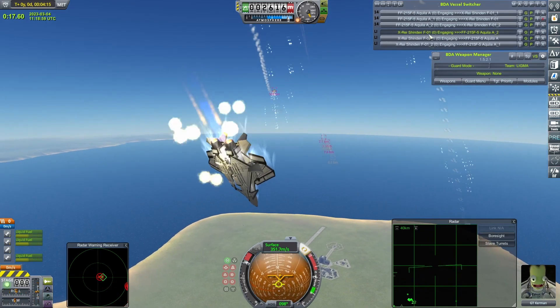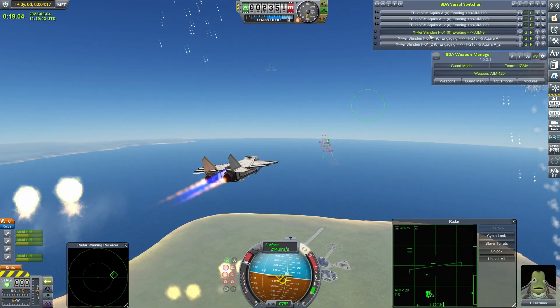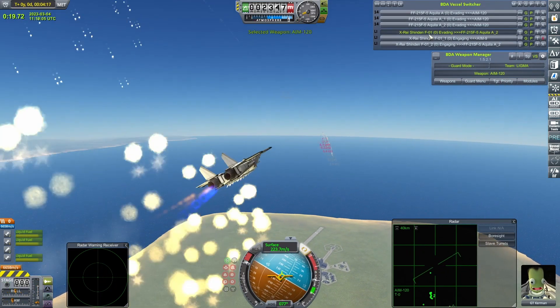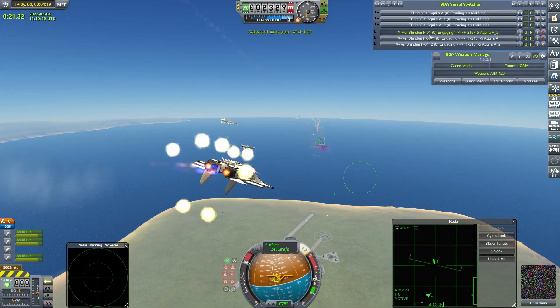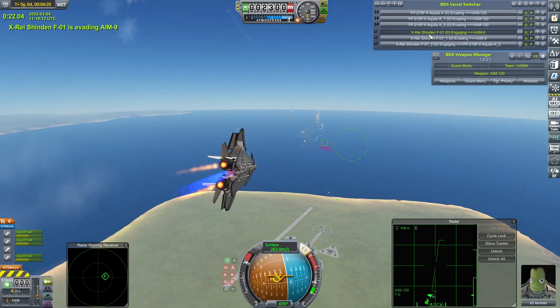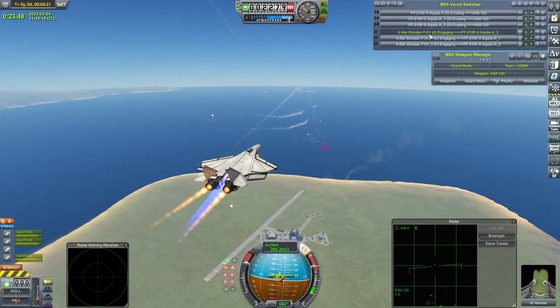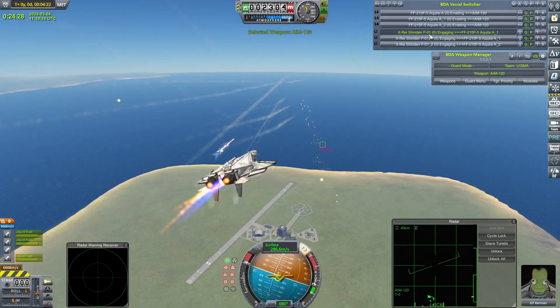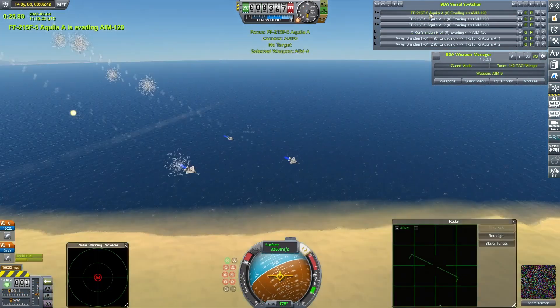GT Kerman here, breaking ever lower and lower. I think that might be the advantage of the high-altitude strategy — it does manage to get a missile away now, and it means you have a lot of altitude to play with when you're dodging missiles, and you still come out of that fairly high up. It's very much now the X-Ray Shinden's turn to get some missiles away. How are the Aquilas doing?